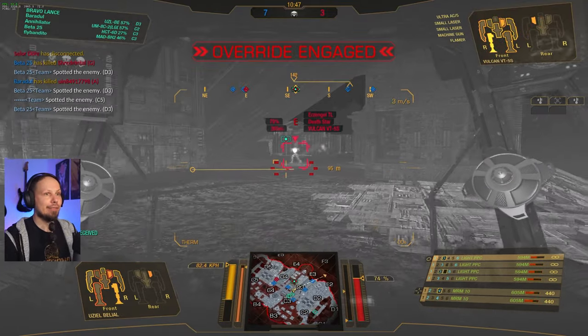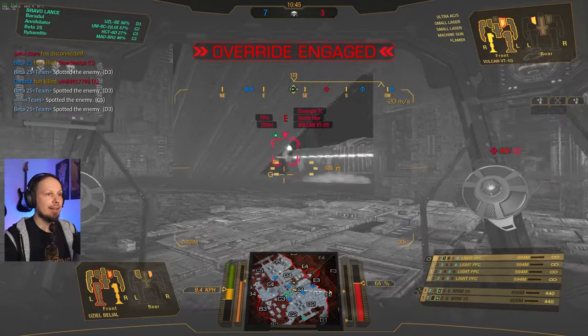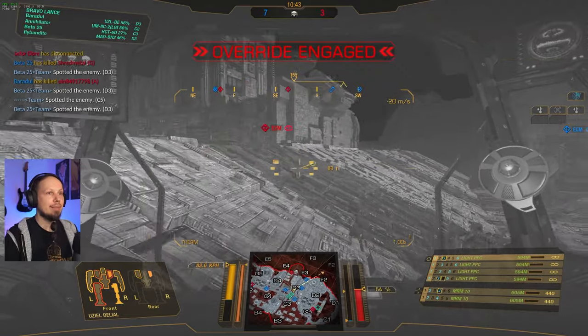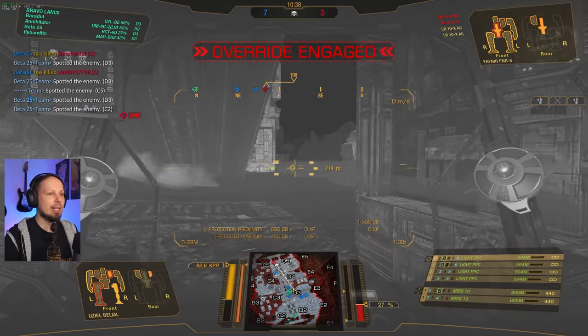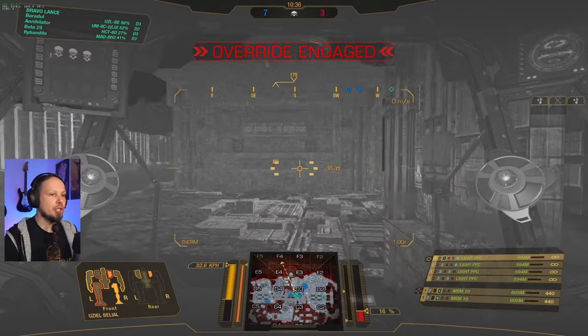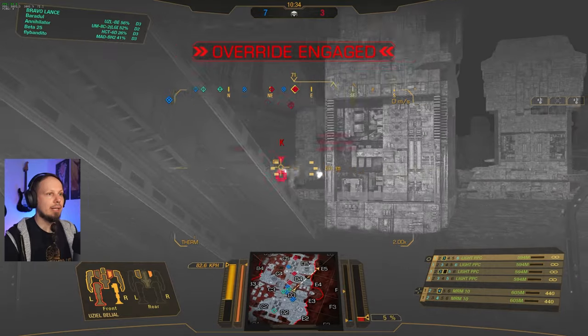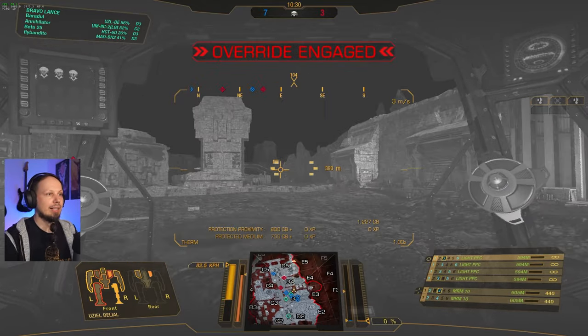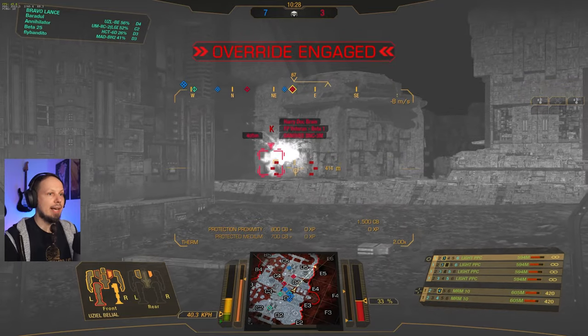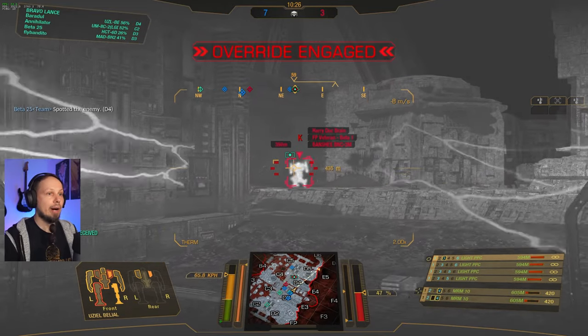It doesn't feel like it — we might get killed here. Something is still on me and I don't know what it is. My battlefield awareness is not the best right now. We want to push the Shadow Cat — it's 7 and 3 so we should be fine. The Banshee is now aware of our position.